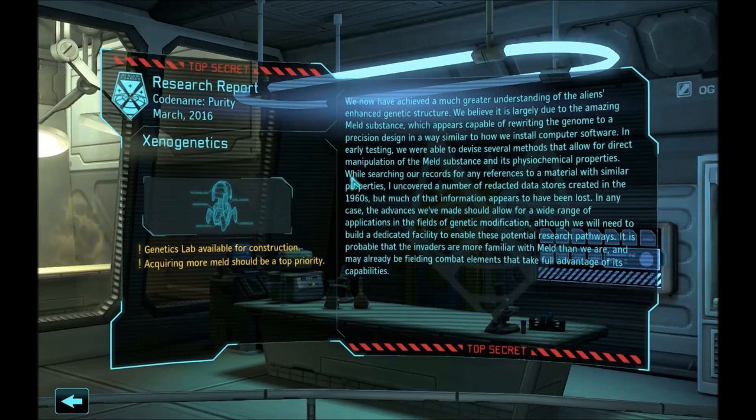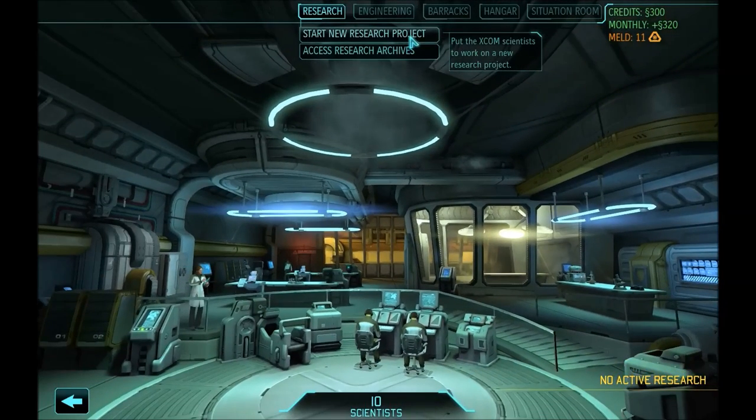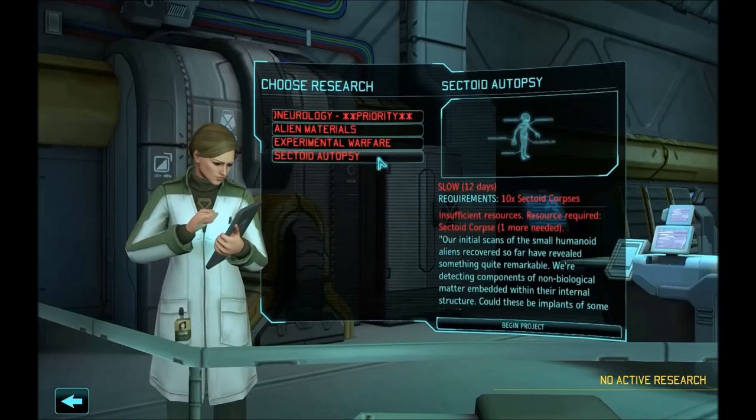So here we are at Xenogenetics. It basically allows you to build a genetics lab and train your genetically modified troopers early on if you have the meld for it. If you are overflowing with meld and don't really need to sell it, then build it — it is going to give you a great advantage for the whole game. It also gives you a tip to acquire more meld, which is going to be very important throughout the whole game. After you are done with this, we are going to Sectoid Autopsy.